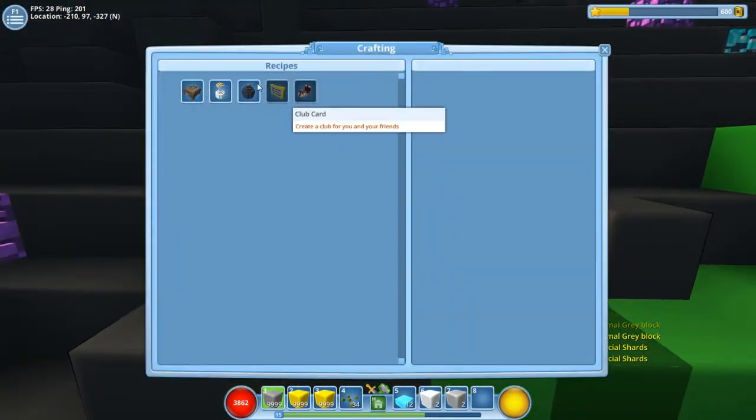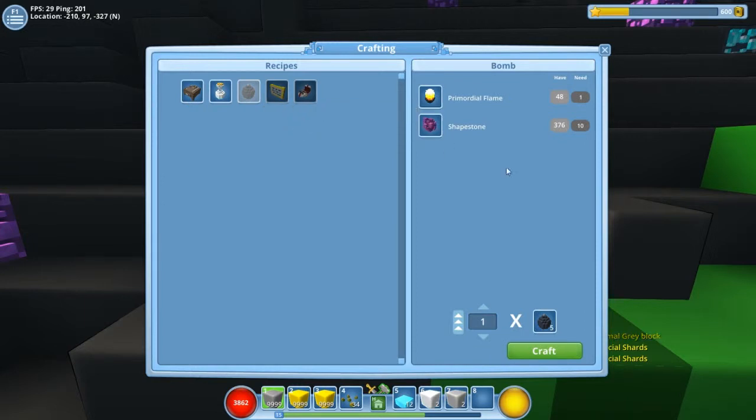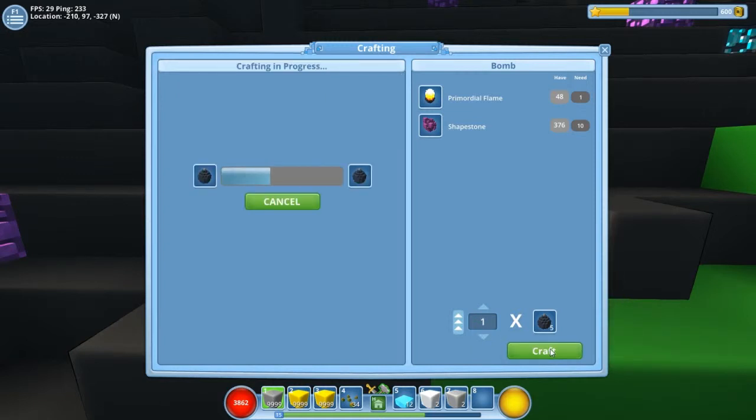There is another way to mine and that is to craft bombs. It is quite expensive - for each five bombs it costs one primordial flame and ten shapestone. We are going to craft some because I do like mining with bombs. We'll craft a hundred. This is one of the few items you can just craft on the go, like bottles and the basic crafting table.